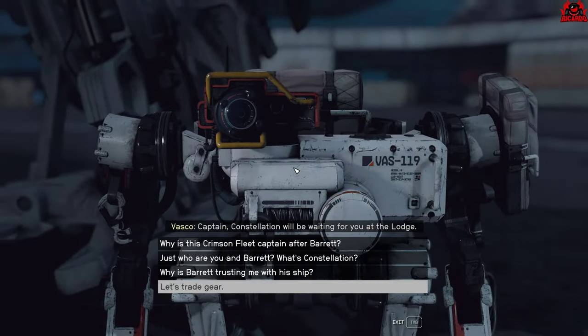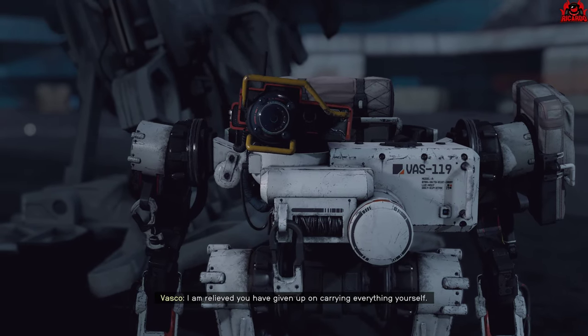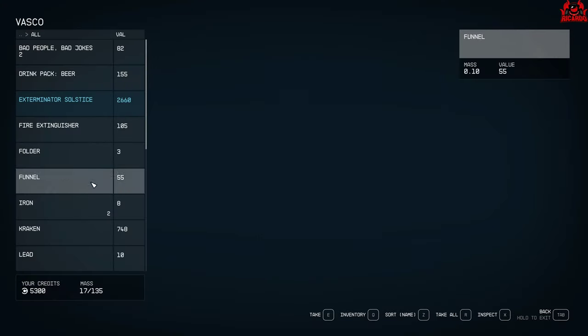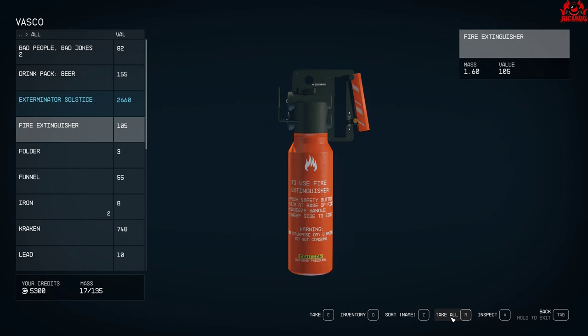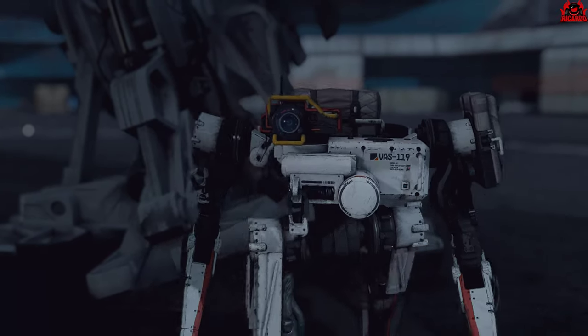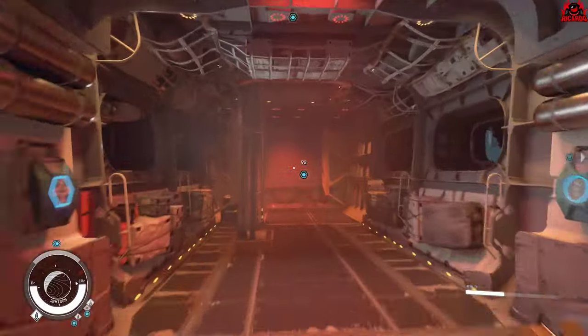VASCO, your robot, can also store some gear as well. Go up, press E to talk to him, say you want to trade some gear, and you can store items with VASCO the robot. Then you can transfer those items into your ship, or trade things from your ship at a spaceport. Simple as that.